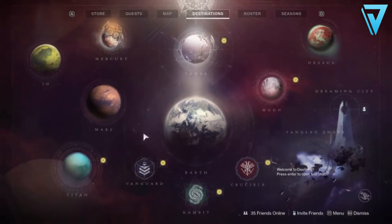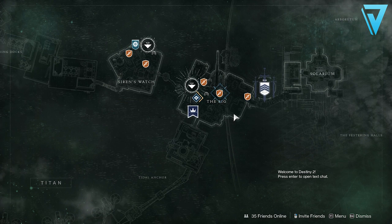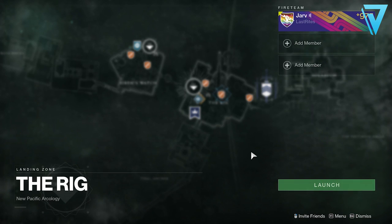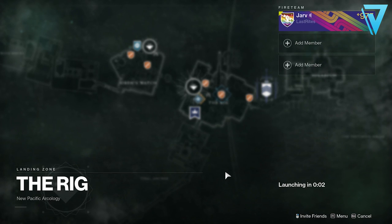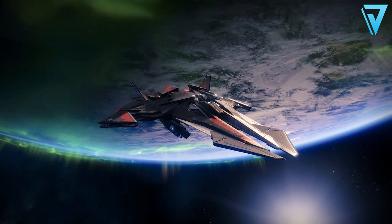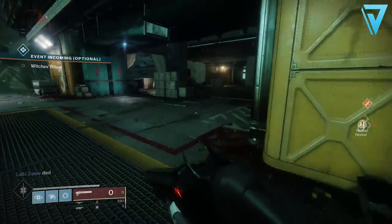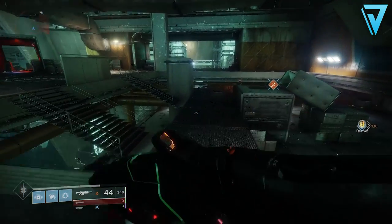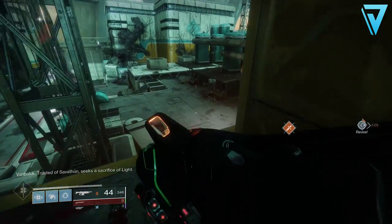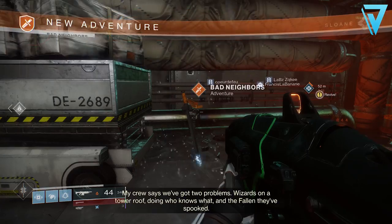Whenever the prime entombment is refreshed, it's a great opportunity to farm that buff to get as many prime engrams as possible. Within the space of an hour I was easily able to get three, as well as many other legendaries and high level blue items. You can also run this farm without that buff, however it may take slightly longer. This week's flashpoint is on Titan, and there is an adventure on Titan which is an extremely easy farm for powerful rewards.